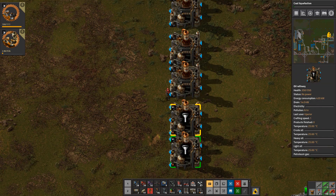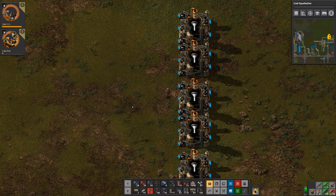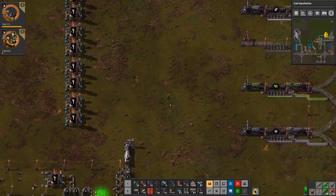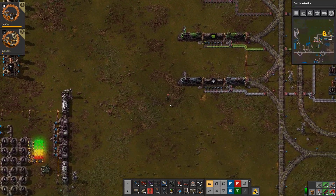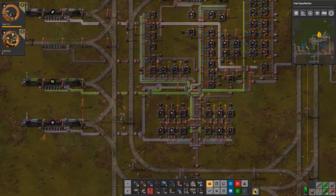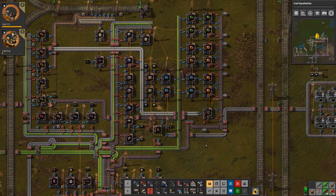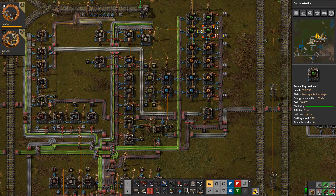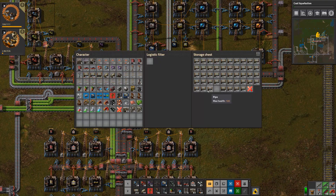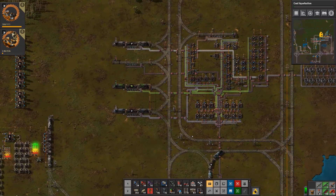We've got coal liquefaction being partially researched at the moment and we just need to wait basically on me setting up red circuits, because we need the other stuff that it builds to be able to get that science production done. So let's go get some pipe which is located up here as well. Red circuits just came in because I've got this actual system in place — very crude making of modules. Let's grab some pipe, ground pipes, we should be fine. Just watch out for any trains.